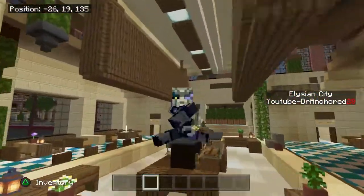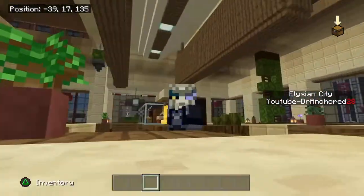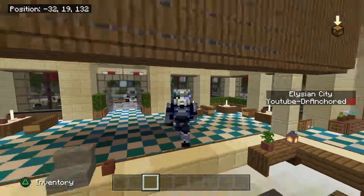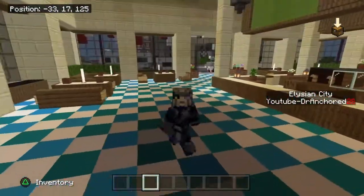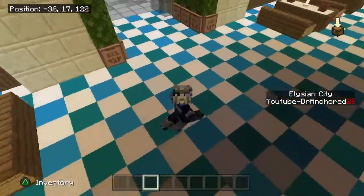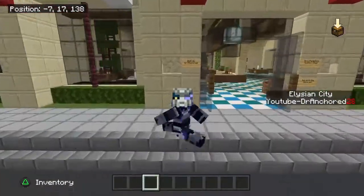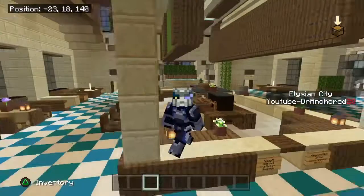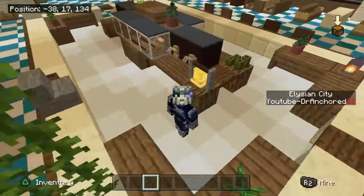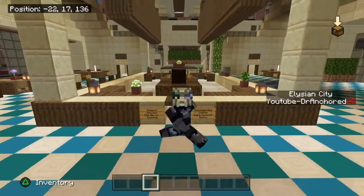Interiors — you know how much I love interiors. They add extra character to a world and make it feel lived in rather than just existing for the sake of it. That's why I value detailing interiors so much. Make your interiors look a bit different from everyone else's — make them pop and stand out visually. If it's for a restaurant or whatever, make sure it fits the context. Interiors are very creative and can really help improve your overall building skills. I've covered a lot of interior tips on the channel if you want to check those out.